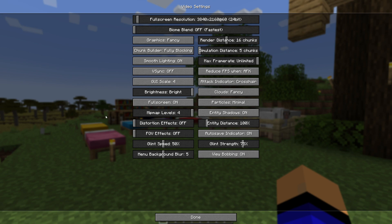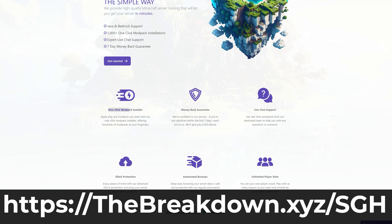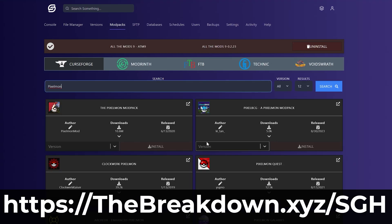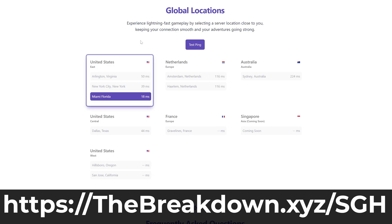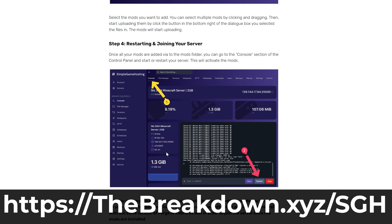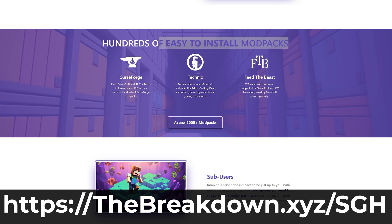That is how you can make Minecraft full screen. But before we end this video, I have a message from our company, Simple Game Hosting. You can go to the first link in the description and use code SGH at TheBreakdown.xyz to start your very own 24-hour DDoS-protected Minecraft server, where you can easily play with your friends with mods, plugins, and modpacks. There's even expert live chat support, so don't struggle — start your server the simple way at the first link in the description.